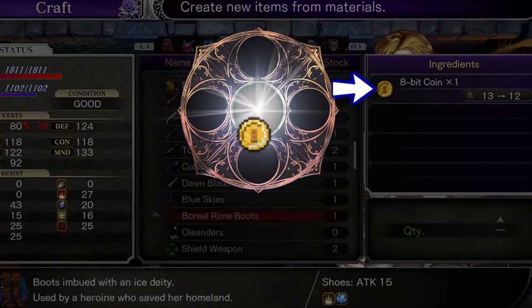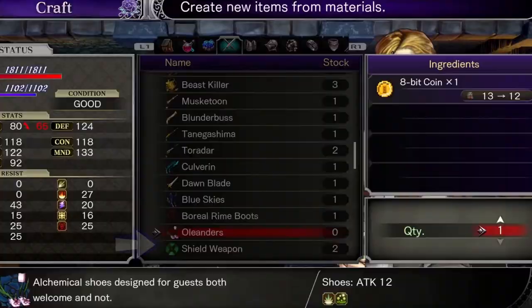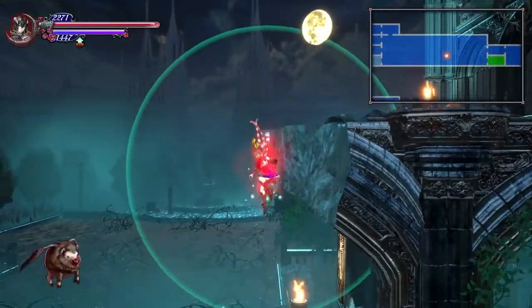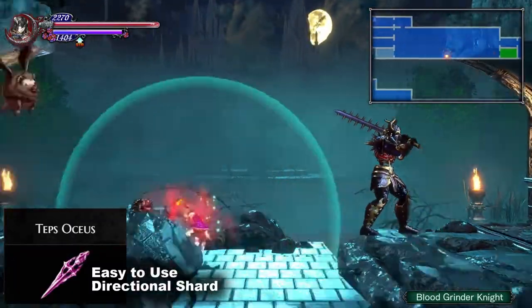The 8, 16, and 32-bit coins allow you to buy and upgrade some special weapons. They aren't all amazing, and early on you won't have many coins, so I recommend purchasing something and trying it out. If you hate it, just reload your last save point and craft a different weapon. Later in the video I'll tell you my favorite items that are worth getting.